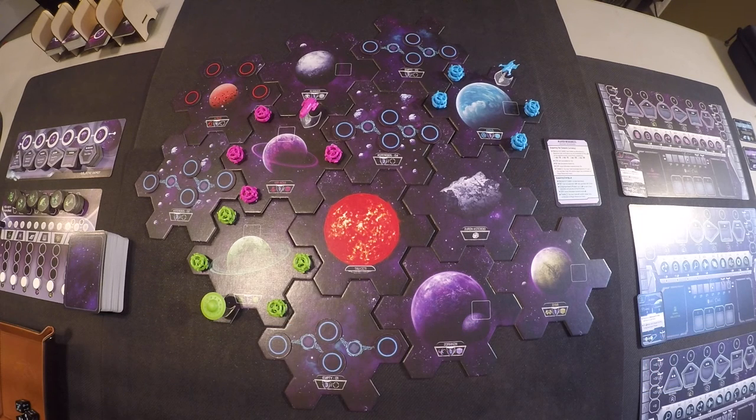We're going to do the setup now for Tau Ceti Planetary Crisis. I've done a little preliminary work here just to save some time. I've set up the galaxy mat, the central Tau Ceti system, the galactic exchange, galactic depot, shuffled the crisis cards and specialist cards, and have the player mat sitting out. I'm going to explain what I did in each of those, and there are a few things I've left that I want you to go through in detail.